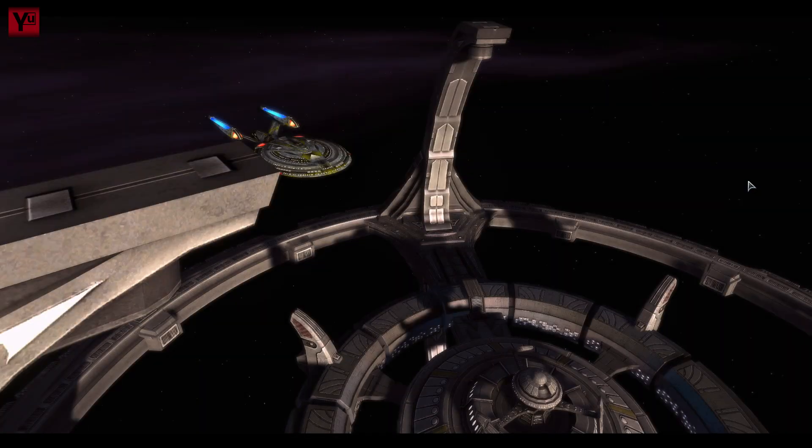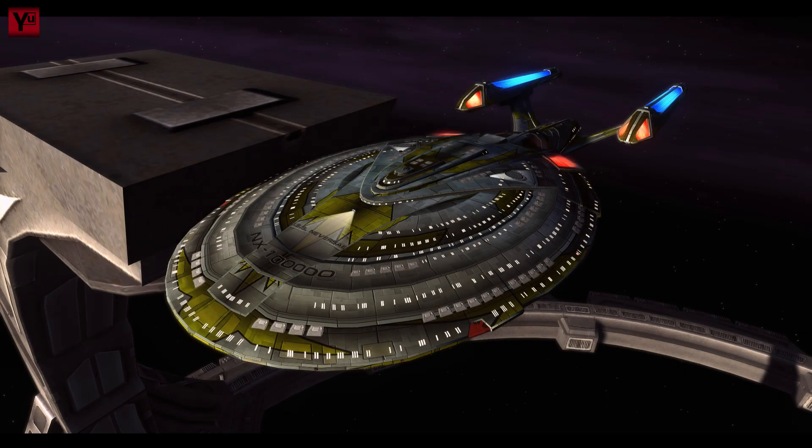So we're going to go back to basics: an engineering heavy tank, no dilithium or zen involved, and a minimum of energy credits, while aiming for a build that's going to be able to handle normal queues and probably elites if the captain is careful.